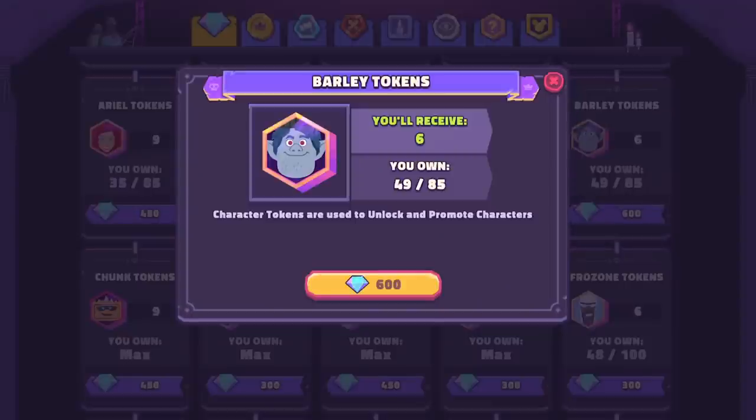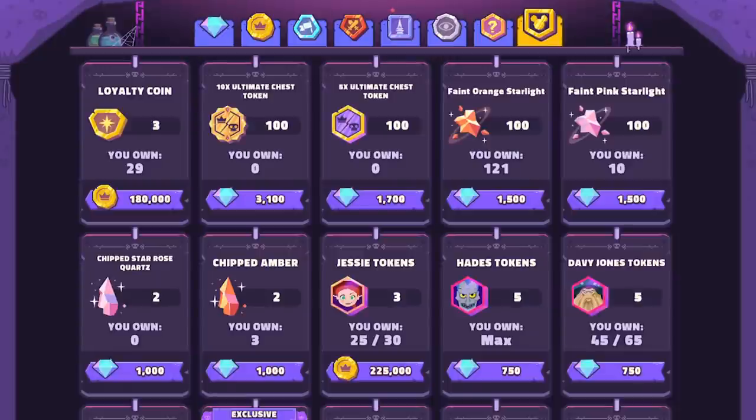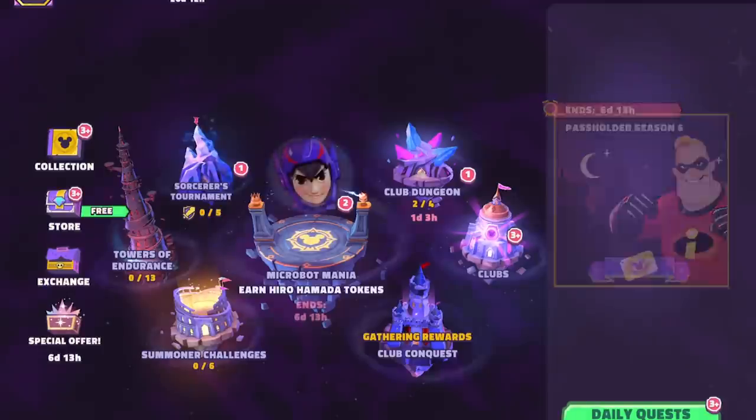We also have in the update that event-only characters are now going to be in the ultimate chest, in the premium exchange, and also in the grand campaign chest. This was a nice touch — you'll be able to snag Rafiki, Simba, Ian, Barley, and Robin Hood, which will be a nice gift overall. I know I'm just a couple of shards from locking in Simba and it was kind of a pain waiting for the Lion King event to roll around, so this will be nice to finish up the Lion King squad.